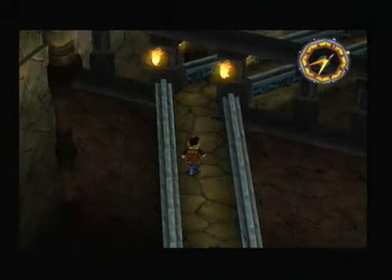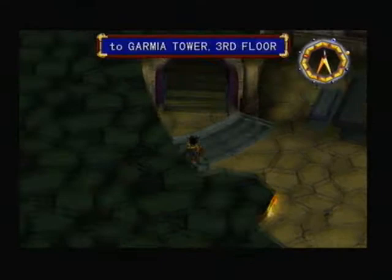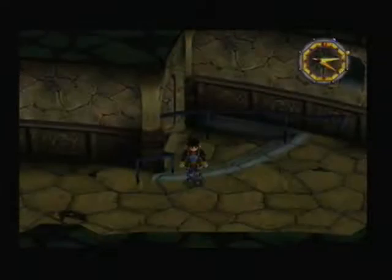This floor is actually quite a nice easy floor because there's no enemies or anything — it's just a nice straight walkway across a dangerous narrow bridge. We pick up some gold, which is always nice. It can buy you lovely stuff, like gold plated armor.